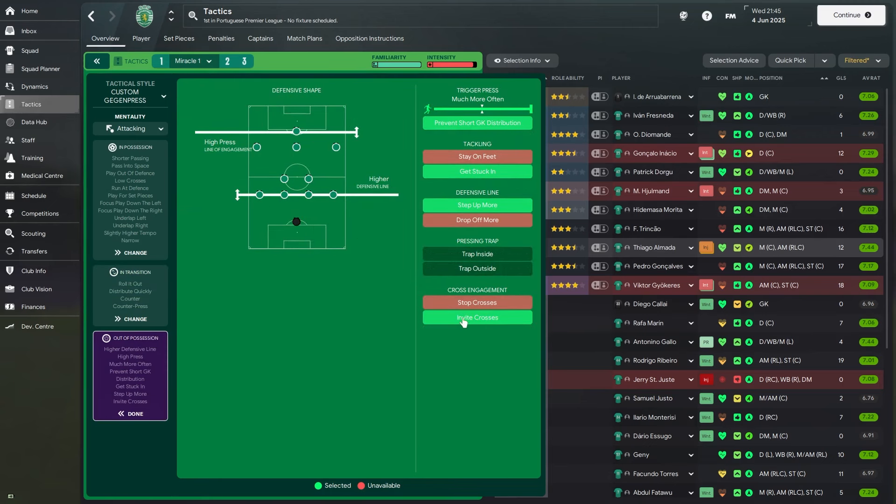Out of possession, they're using invite crosses, though in the final I noticed they had stop crosses selected — so it's tricky, maybe just a phase in their tactics. Football Manager requires you to adapt to teams. They're playing with a high press and a higher defensive line, triggering the press much more often, preventing short goalkeeper distribution, getting stuck in, and stepping up more.